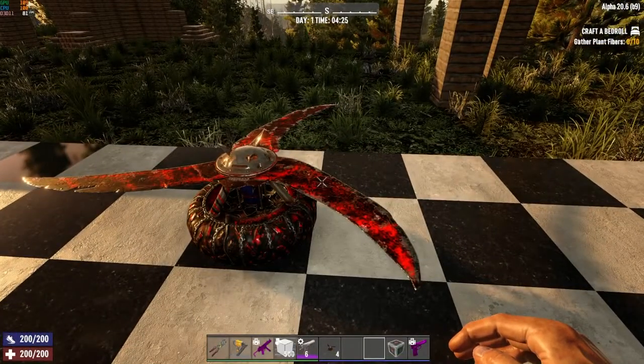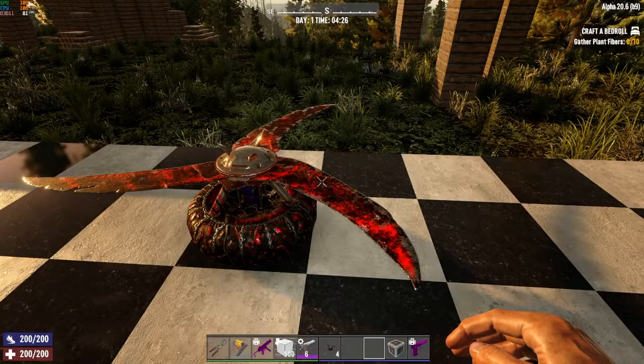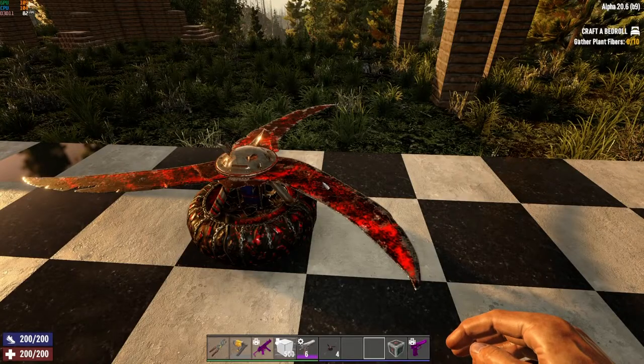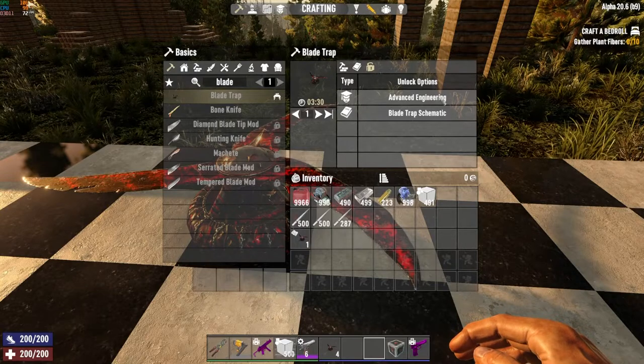Just like the other traps, you can purchase blade traps from the merchant completely built, you can loot them while running around the wasteland scrounging for things, or you can craft them. Same as the other traps, you have two options with which to craft them.